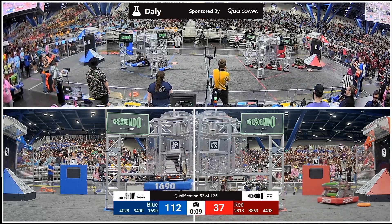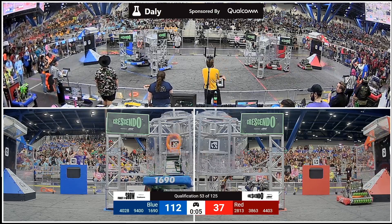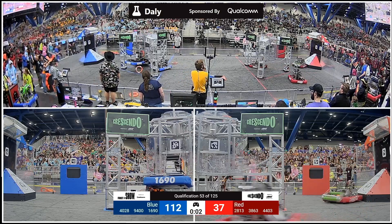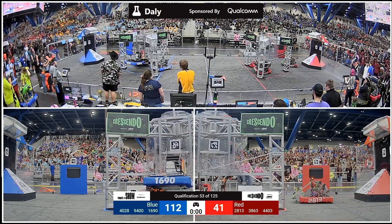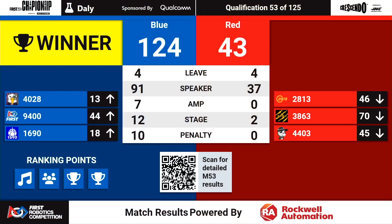112-37 the score line. Blue Alliance looking for a full 4-RP sweep here — can they get it done? Orbit hits the trap. That could be enough with three seconds on the clock, and time expires. Blue takes the win, 124-43. All four ranking points here for the Blue Alliance. An impressive 91 speaker points there, even with the double defense coverage from the Red Alliance. All three Blue teams moving up.